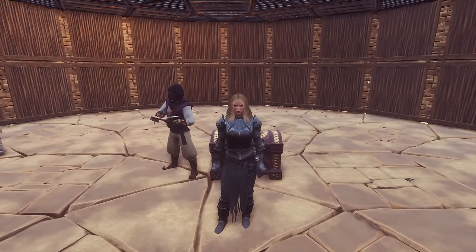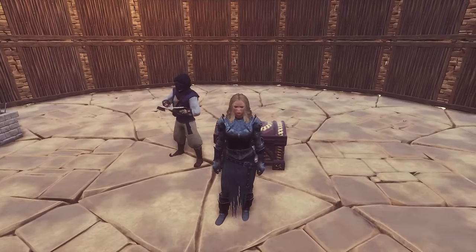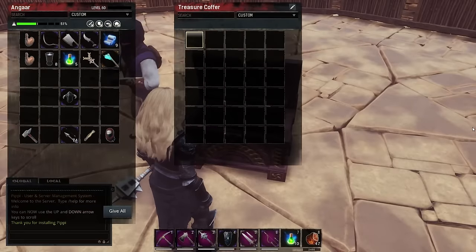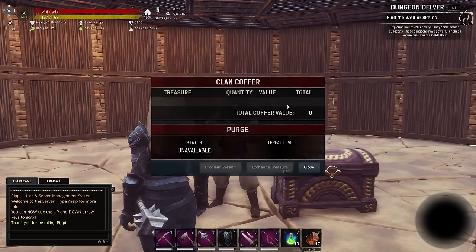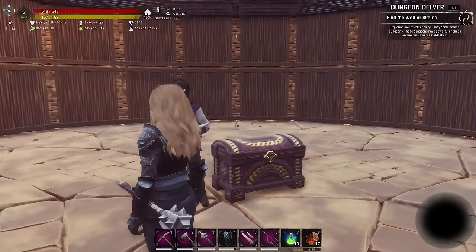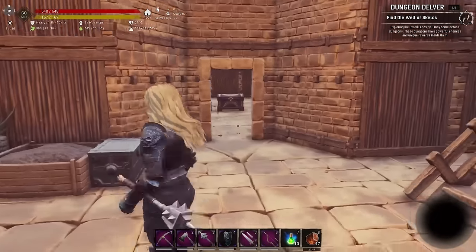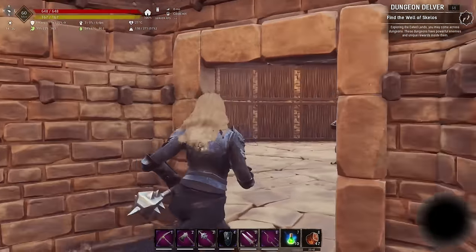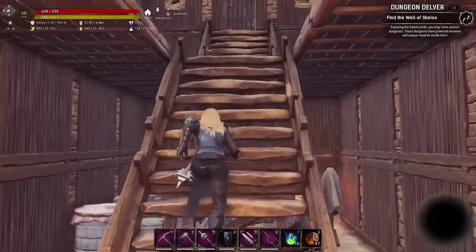The bigger treasure you place in the room - there's an area of effect around the coffer where you can place treasure - and the smaller treasures you actually place inside the chest. This guy totals up all the different treasure you have and gives you a total value, and that determines the level of purge you're going to get. The problem is this base was built before we knew what the purge was going to be. Previously NPCs would target an area and break their way through the walls into your base, but now they only use the doors - they're much more civilised.